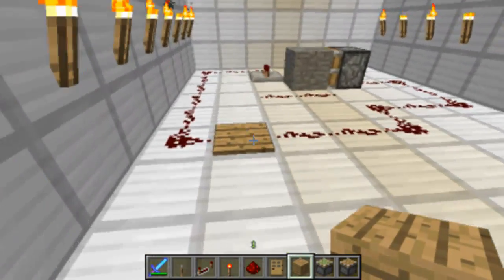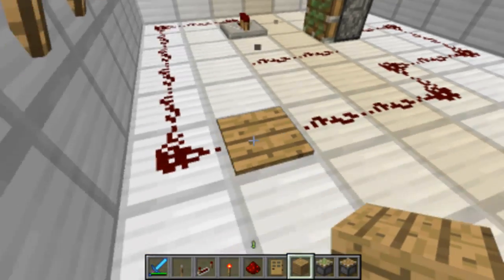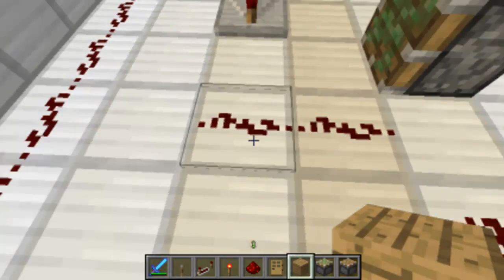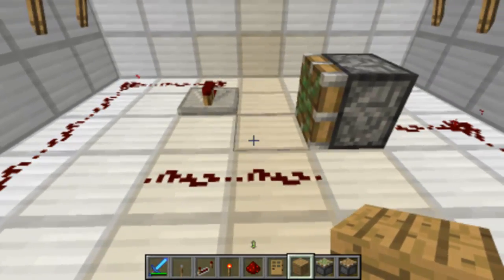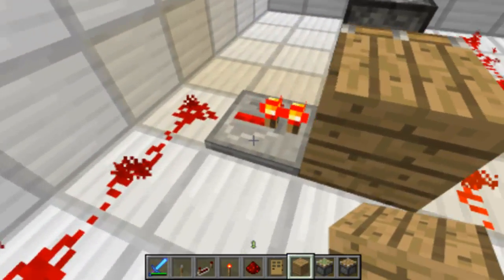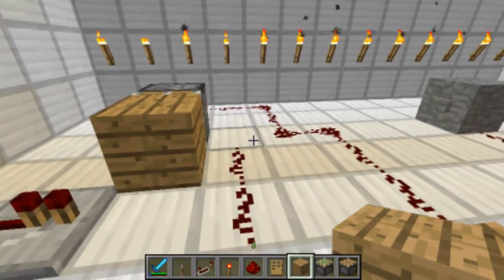Next up, pistons are also used by doing this. As you can see, if I remove that block — I want this to be activated. Now, if I step on this, it will activate. But if I place a block there, that will activate it, because the redstone repeater goes into the block and activates this redstone.